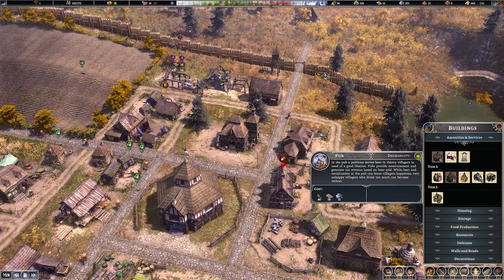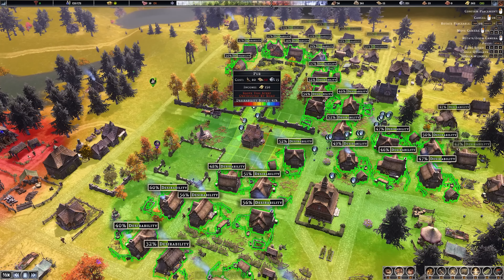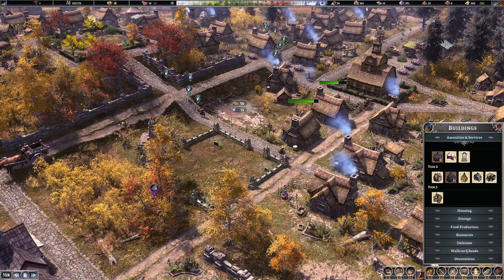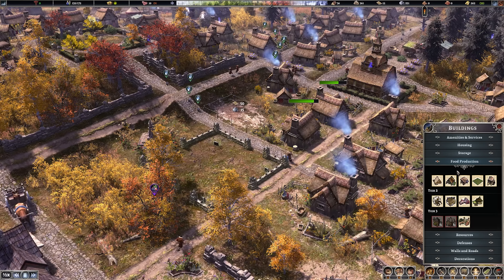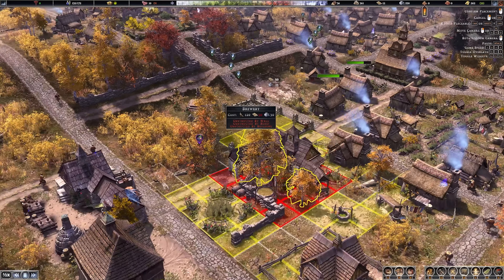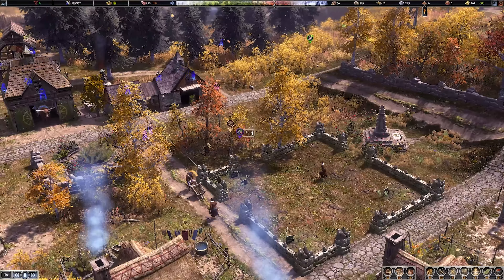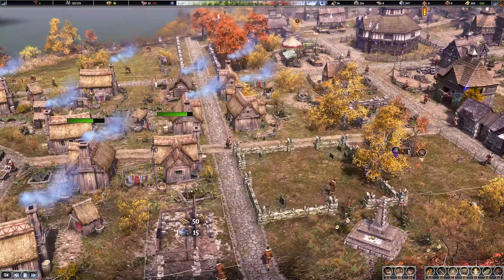Once we've got the pub we can also build the brewery. The pub gives a significant desirability bonus - we'll have one down by the town center. Then off the back of that we also want to build the brewery, which is in the resources tab. The brewery is a big old building - this seems like a good spot for it right next to the graveyard. Maybe some of the booze will seep out and pickle all the bodies! Our new farm's been built and look at our food stores - Louise was absolutely bang right!